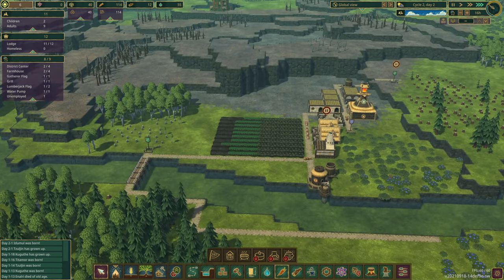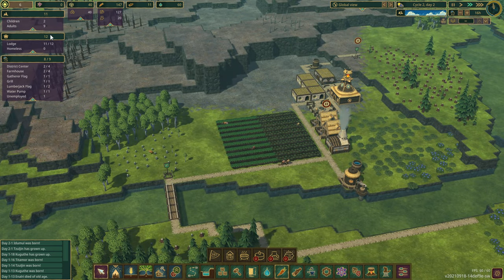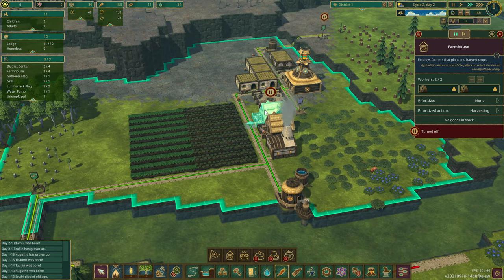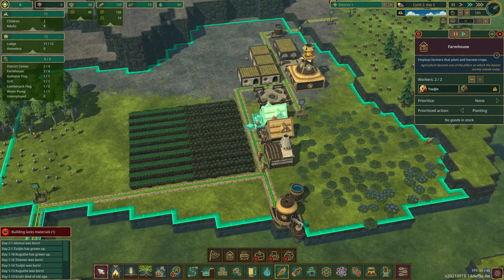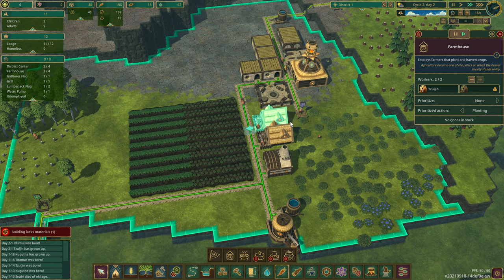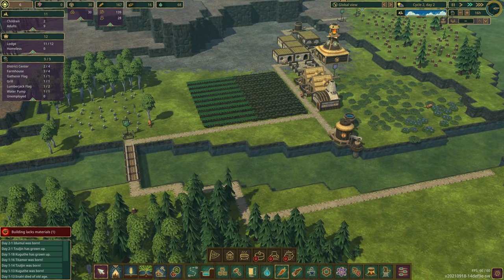I wonder how I raise the water level - I'll have to figure that out. Let's slow it down. 134 food - that's 126 berries and 12 steaming hot potatoes. Grilled potatoes - good! They should be happier than ever now. We have one unemployed - let's unpause the farmhouse. Prioritize actions - harvesting. Your priority be planting. So if harvesting is going on, two will harvest, one will plant. There we go - we have water, we have food, we have babies being born.